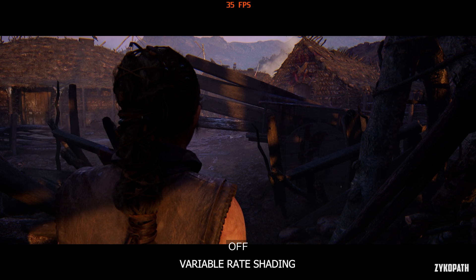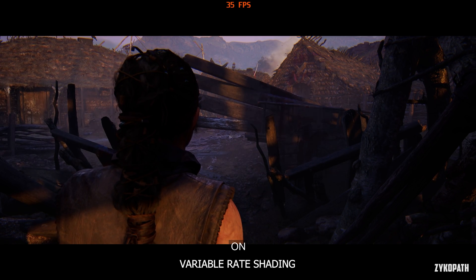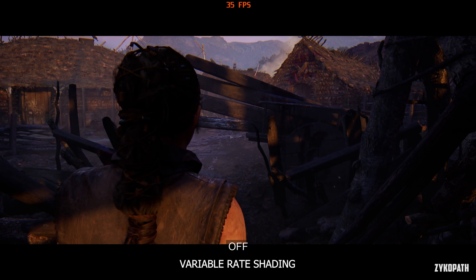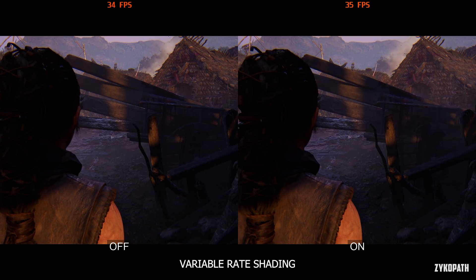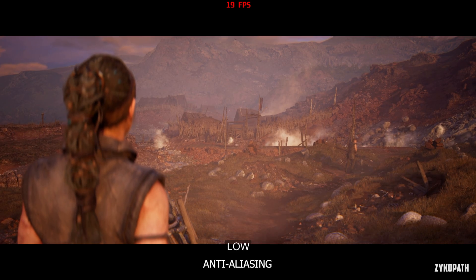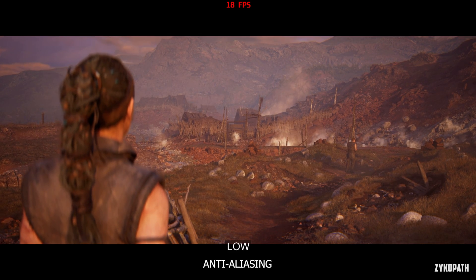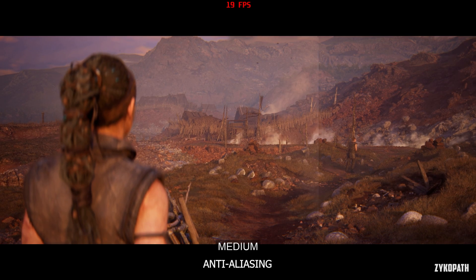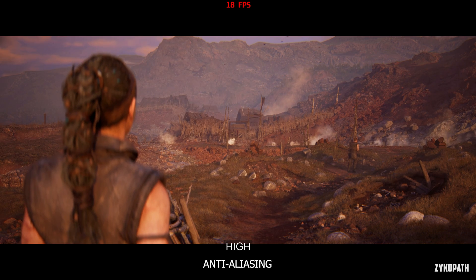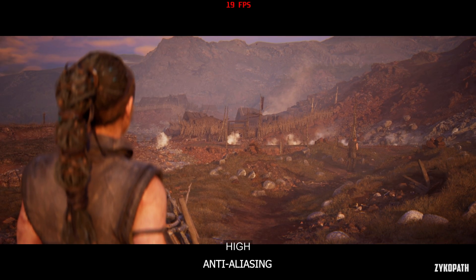I tested variable rate shading in many scenes and couldn't find any difference in terms of image quality or performance, so results are inconclusive. The anti-aliasing setting only works when using TSR, and I couldn't spot the difference between the three quality options — both factors make this setting redundant.